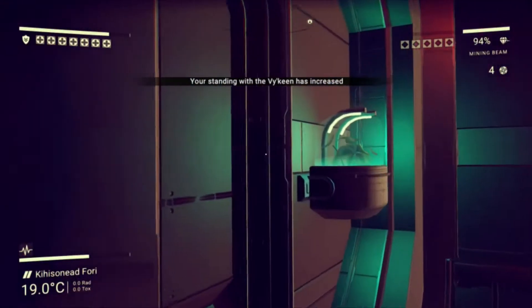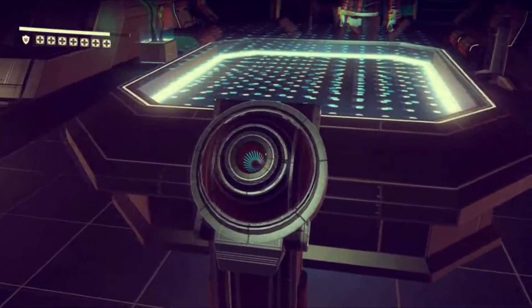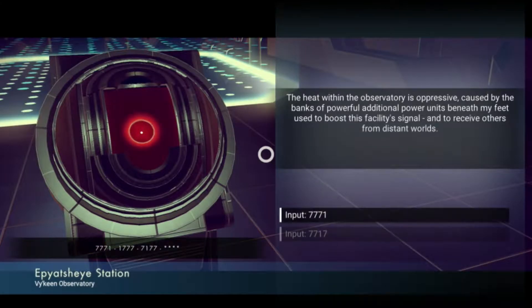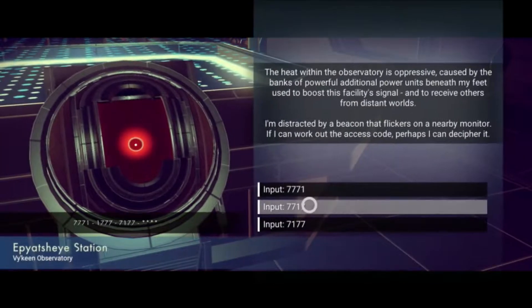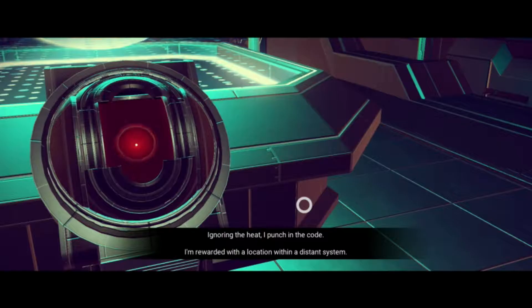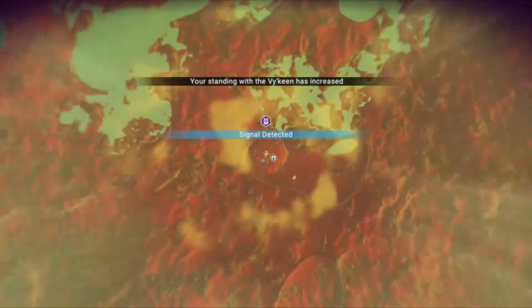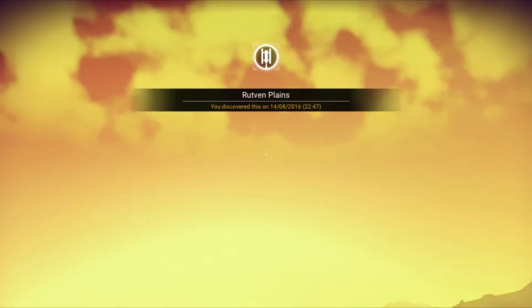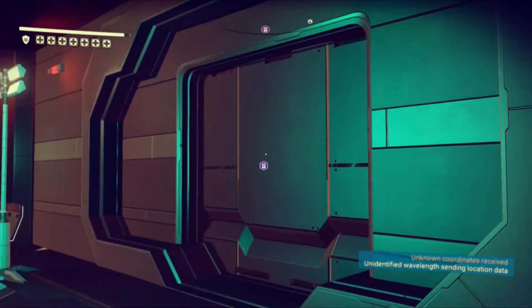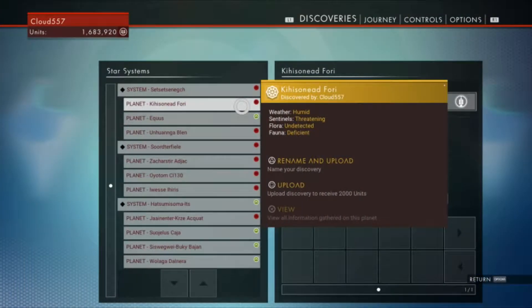For now though, we need fuel for the hyperdrive. How do we make fuel again? We need antimatter, which means we need zinc. We need a lot of zinc. There's one I've already discovered - I know there's another one here somewhere. The goal now is to fix up our ship with the tau reactor and work towards getting all the warp cells.